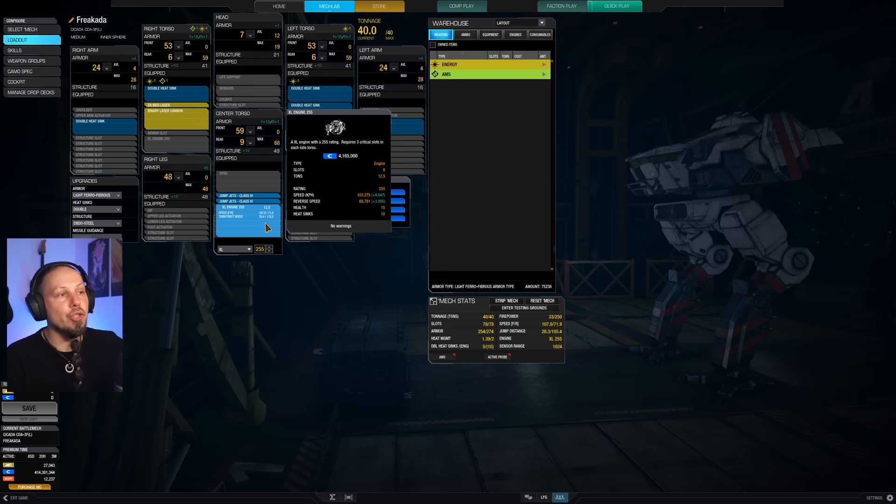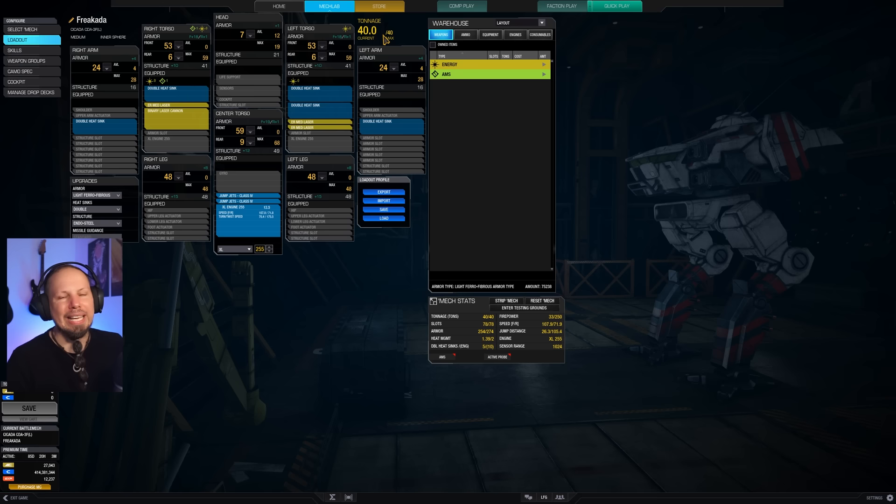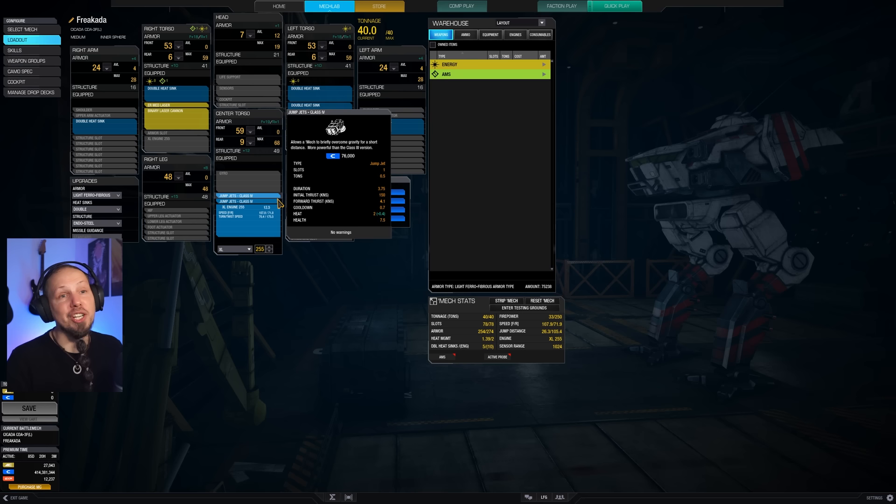Our Cicada is running an XL engine 255. I consider the Cicada just a bigger light mech, therefore we can go XL — I don't think we need a light engine necessarily. If our side torso gets blasted, so be it. We're trying to make a skirmisher happen here — a mech that is opportunistic and wants to be at a decent range from the enemy. We can do some hit and run and cover shenanigans with the speed we have. We have 107 or 108 kph, and we've got a bunch of double heat sinks plus two jump jets which give it a bit more verticality.